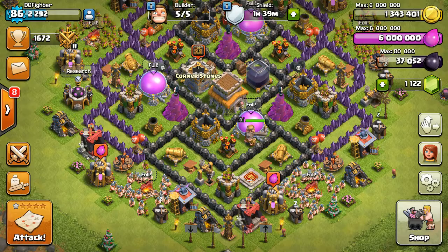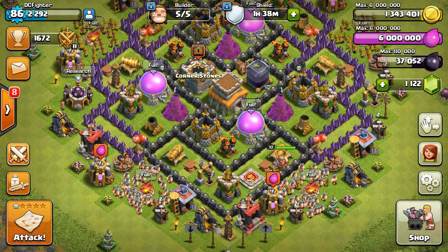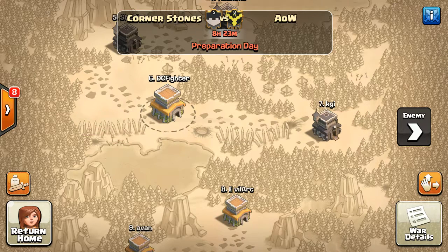Right now in my clan I'm in Cornerstone, so if you want to join that it's pretty nice. And right now we're actually in a war and they're a level 8 clan, which is pretty hard.